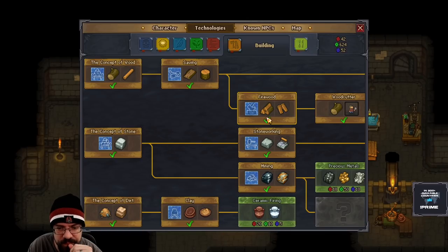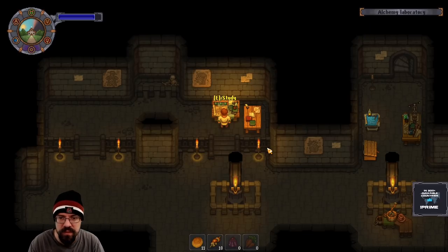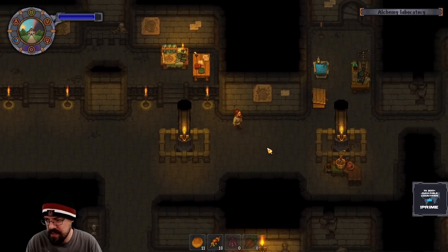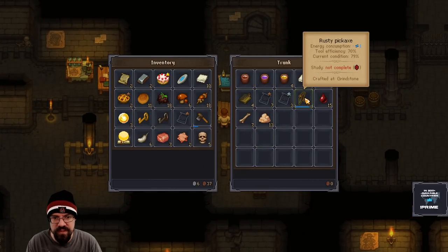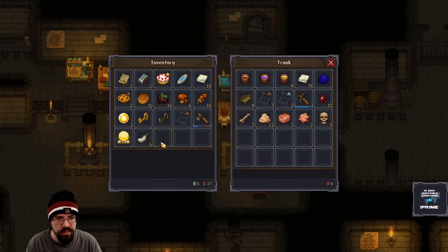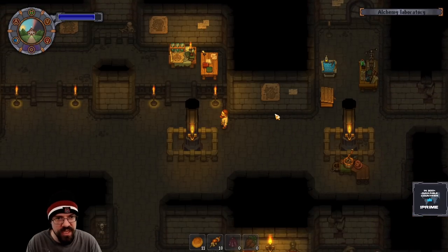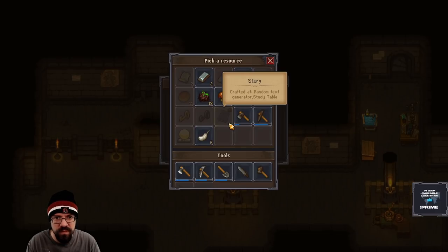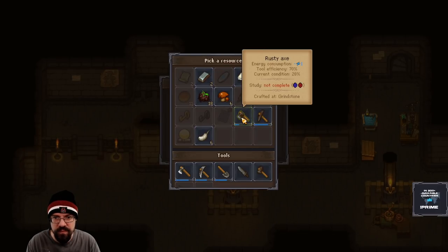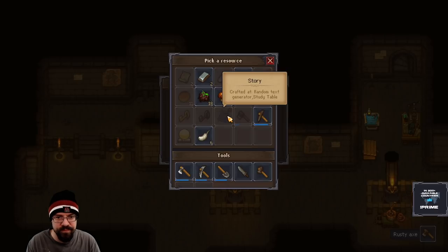We need 50 more red for stonework and 150 more red for advanced smelting, so I need to do some red stuff. Let's do these. Use the cake — I have a cake. Hey, we used it. Should have used it earlier but it's fine.